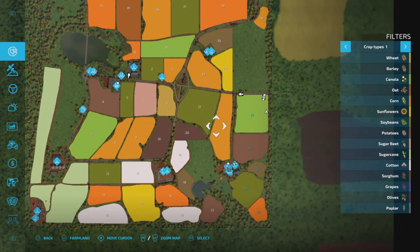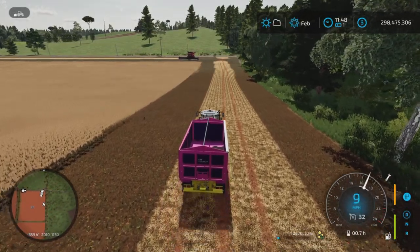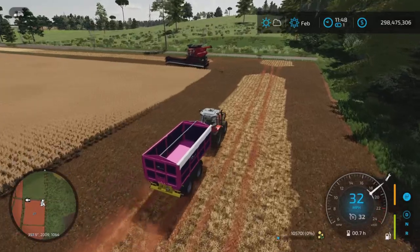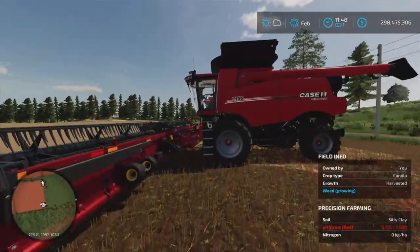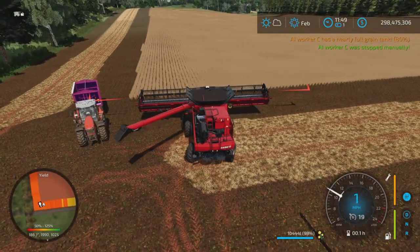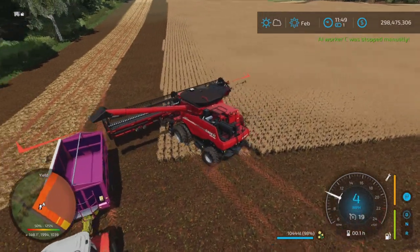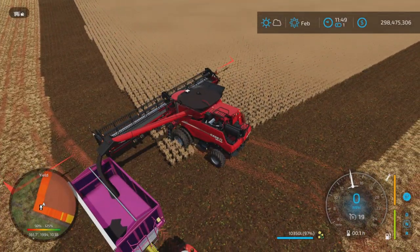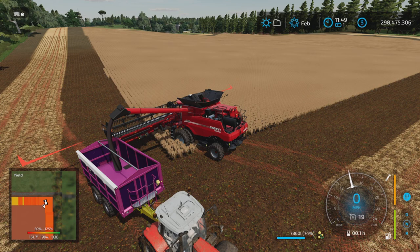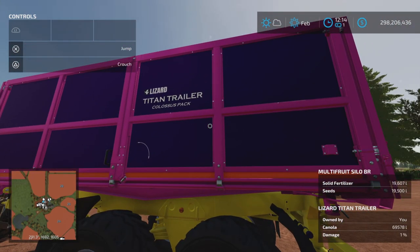It's not like four fields where it's a quarter of the entire map. It's suitable for medium play — maybe larger, but the equipment you get with the starter farm is fairly small stuff. Let's turn off the worker and empty out. I'll carry on here and we'll see where we end up when I'm done. This was the five million liter trailer — I've got to get rid of that, I don't need it anymore.